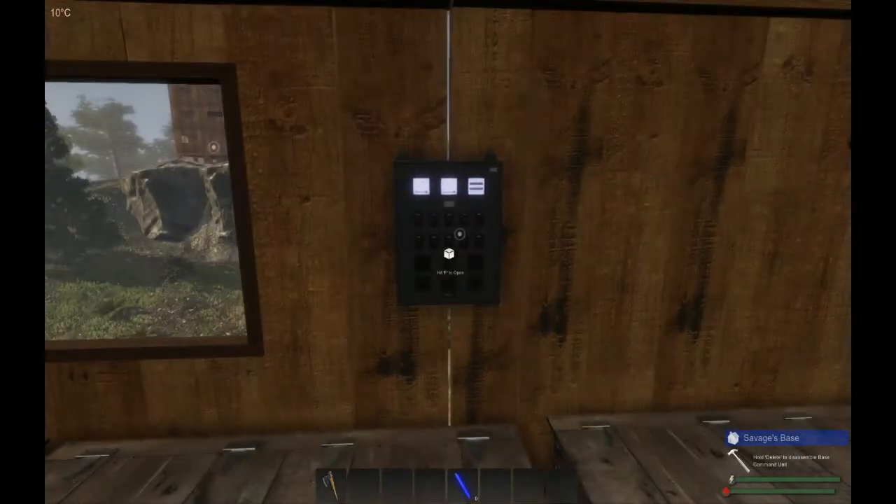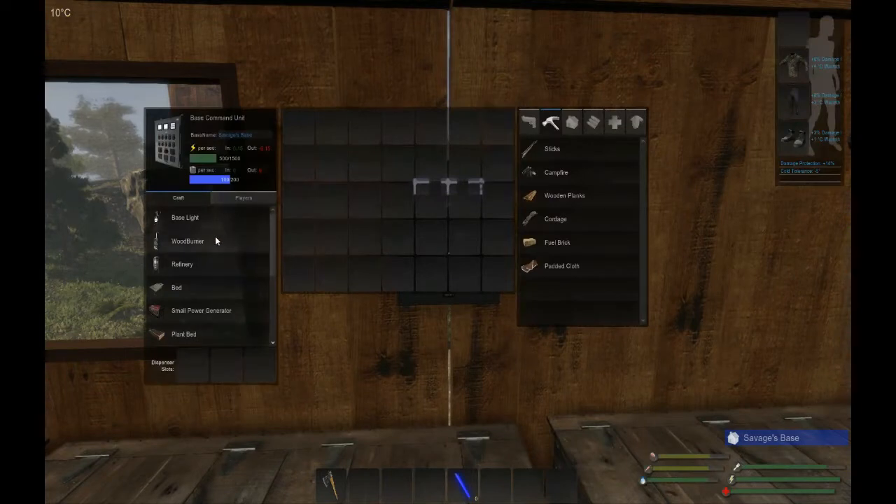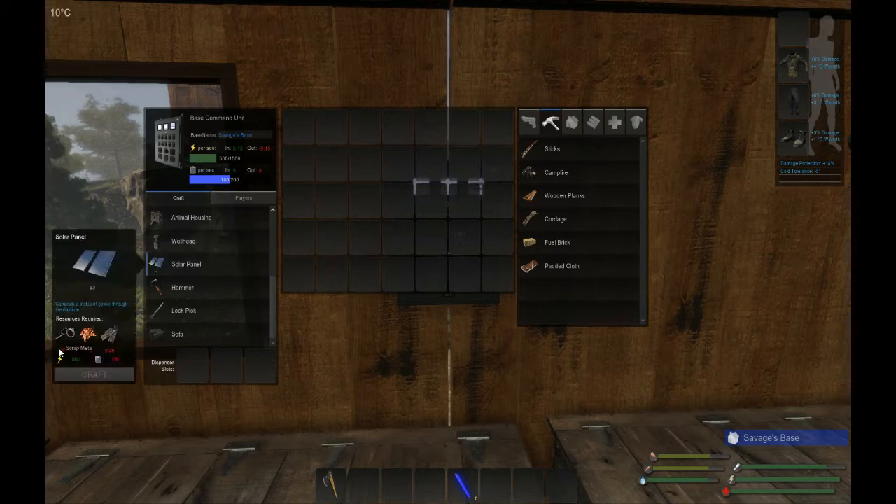If we go to our base command unit and open it up, we can see our little menu. Scroll down and you'll see the solar panel. Solar panels are not that expensive — it's only 10 scrap metal, 15 copper, and 20 of the electrical components.